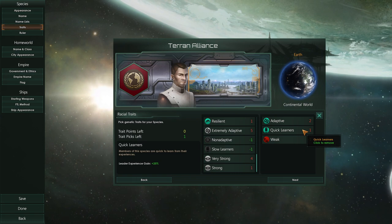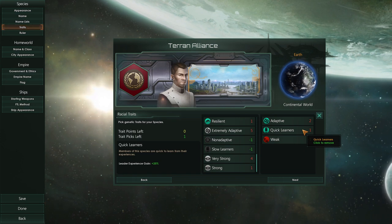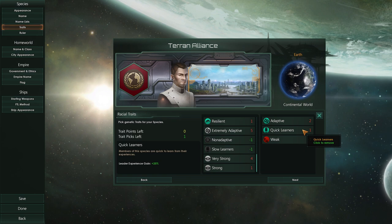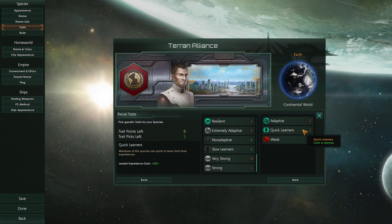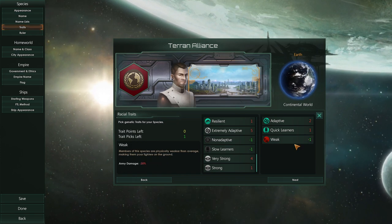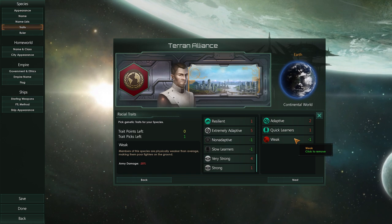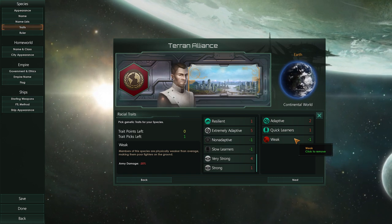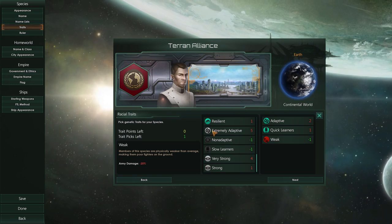We are also quick learners, getting plus 25% leader experience. This means leaders within the game — scientists, admirals, and so on — will gain experience faster and get additional traits as they level up. Since I had to pick a negative trait, I picked weak, which is minus 20% army damage. But this only affects ground combat, so it's not really a big deal — it does not affect your ship damage.